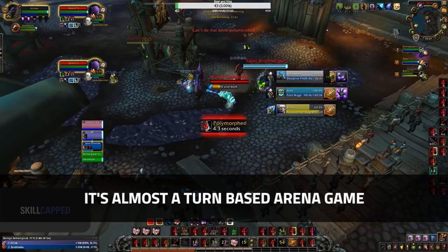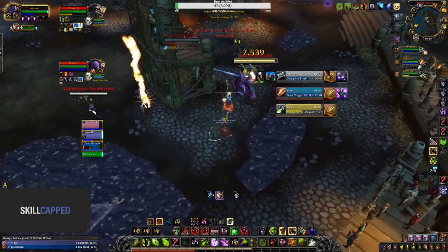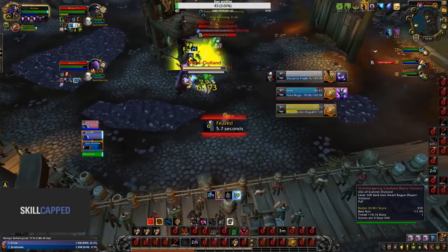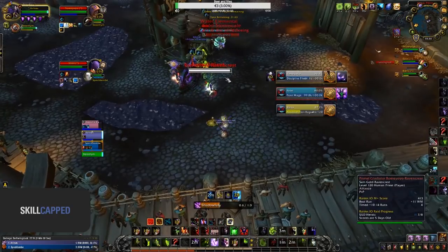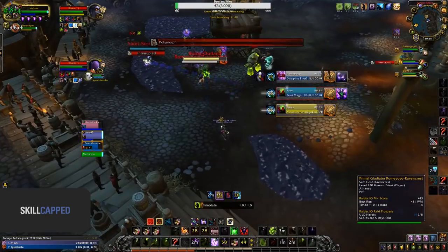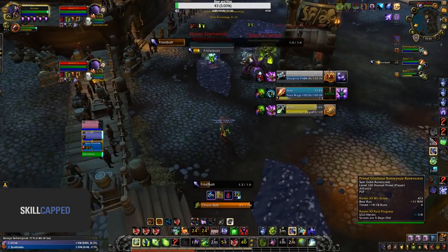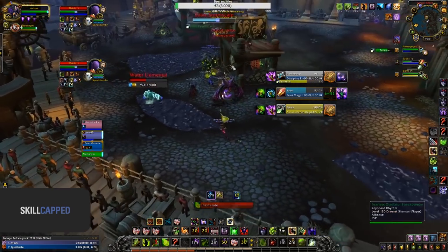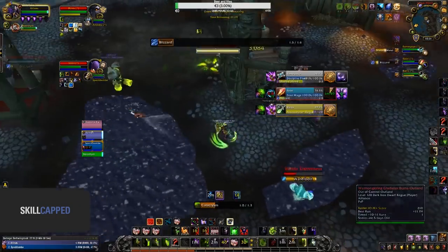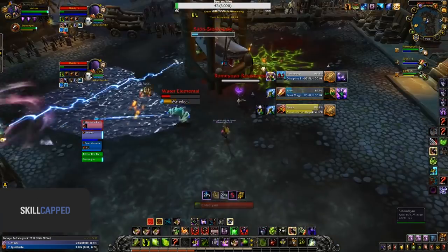As you can see, it's almost a turn-based arena game. As the Destruction Lock, you look to peel a setup and then afterwards look to land CC yourself and counter pressure. Remember when I mentioned using Infernal early as important? This is why — when Aratross and his team have no defensive cooldowns left and the game starts to look quite grim, he manages to have his Infernal back up, as well as his Shadow Fury and Coil once again. This completely shuts down the enemy's setup and forces them to play defensive around his Infernal, allowing his team to get important defensive cooldowns back. Thanks to the pressure of Infernal and some crowd control onto the Priest, they are able to force the Mage's second and final Ice Block.